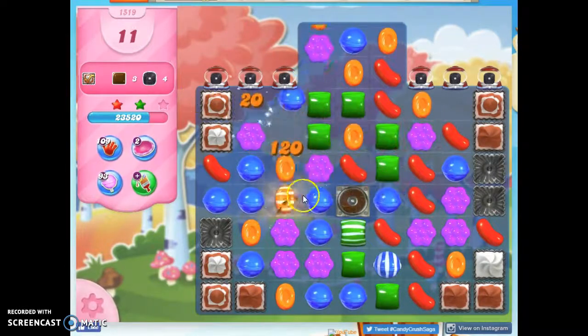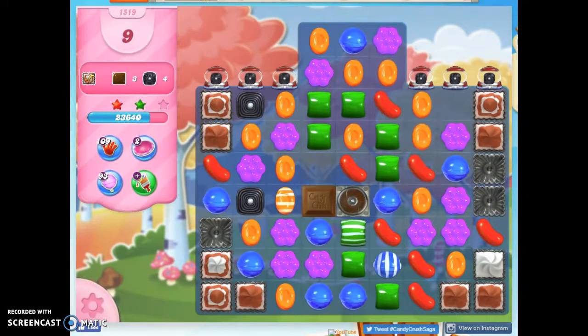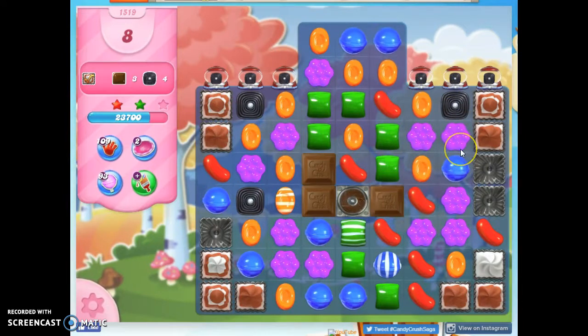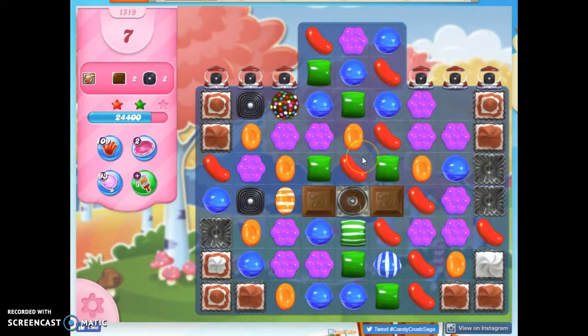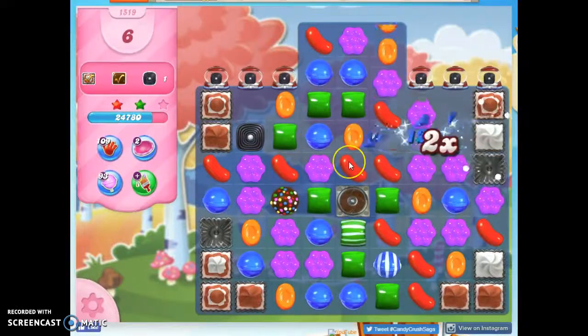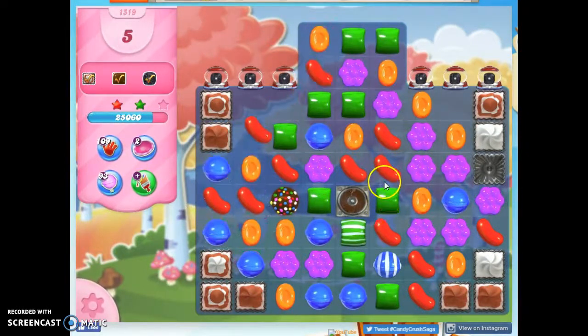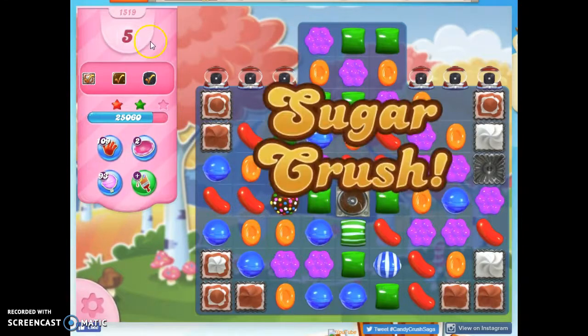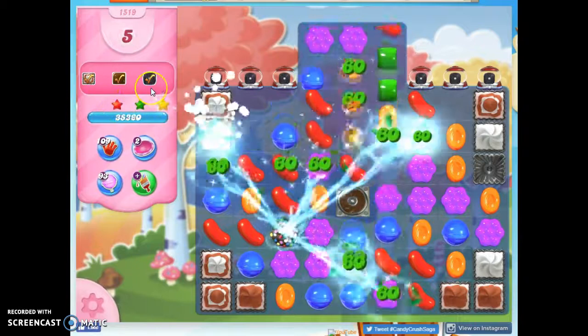It looks like I shouldn't have any trouble getting this done. So we get that to come down here. If I don't take out a licorice, I'll get more licorice to drop down. I now have all the chocolate I need on the board and all the licorice I need on the board, so now it kind of doesn't matter what I take out. I still have five moves left. You can't really end a level like this where you have chocolate and licorice to collect too much sooner than toward the end.